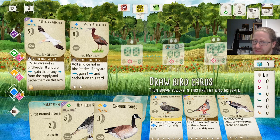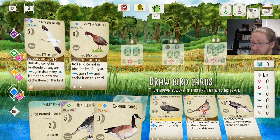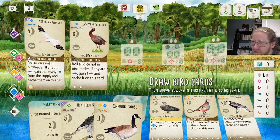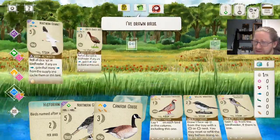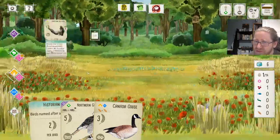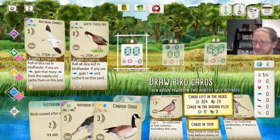The Red-Legged Partridge could work for us — we would get really great value for that one, since it would lay an egg on this bird, this bird, and on itself. So that's three eggs.